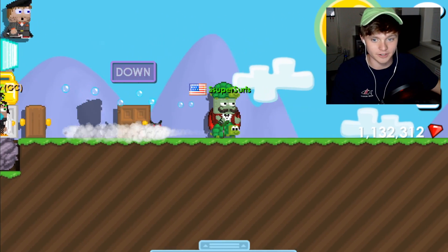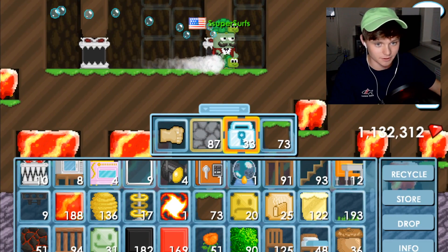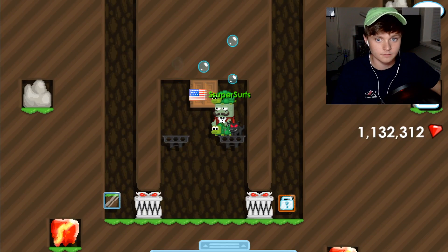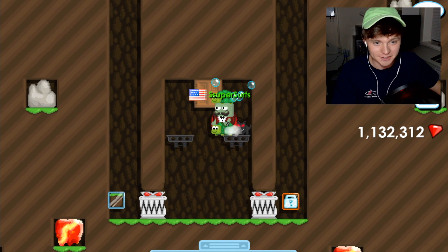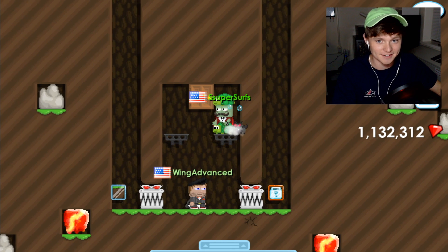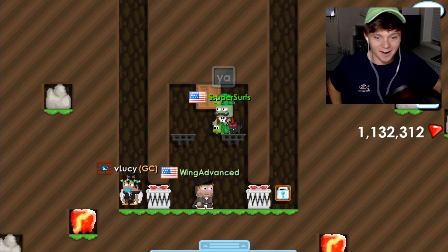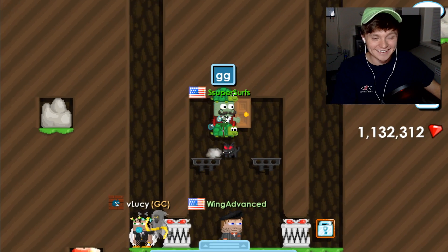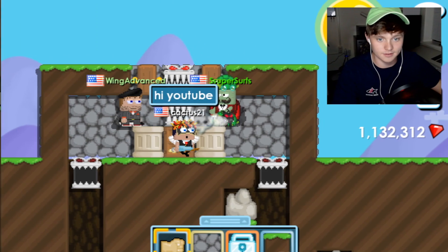Next up is V Lucy. Shadow Surfer confirms it's a girl and switches the diamond lock to the right side, dirt on the left. She thinks it might be a trash prank. She chooses — and gets dirt. Wing: 'First dirt!' Shadow Surfer: 'Oh wait, no — you were the first dirt.' Wing: 'That's unfortunate. Dirt is pro anyway.' V Lucy: 'Facts. Hi YouTube!'